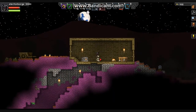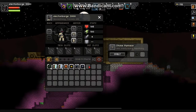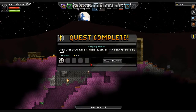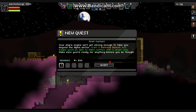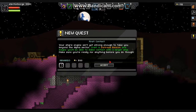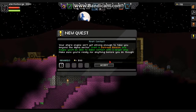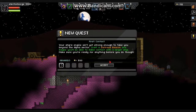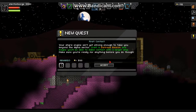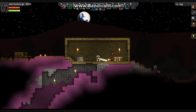Okay, so I got some more. Let's get ourselves the achievement. Good job. You'll need a whole bunch of iron bars to craft an anvil. Accept reward. Your ship's engine isn't yet strong enough to take you beyond the alpha sector. Craft a distress beacon and maybe you'll be able to make contact with a larger ship. Make sure you're ready for anything before you do though. Okay, I accept the challenge. Challenge accepted.